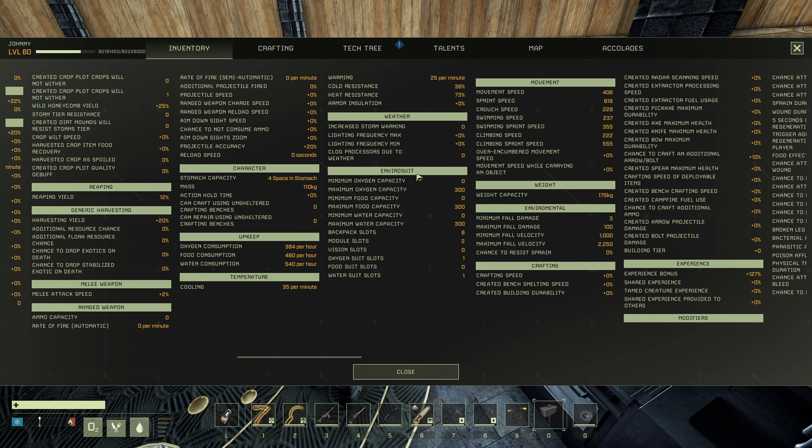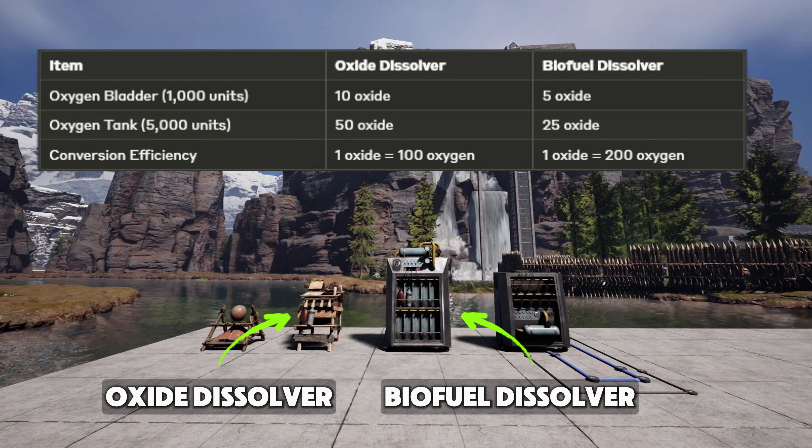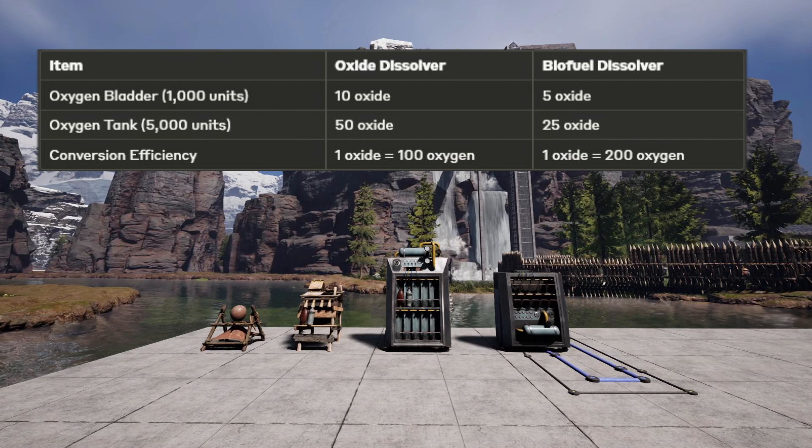To extend your oxygen capacity, you can use specialized storage items like the oxygen bladder and oxygen tank. The oxygen bladder holds 1,000 units of oxygen, while the oxygen tank can store a whopping 5,000 units. The efficiency of converting oxide to oxygen also improves as you progress through the tiers, with the biofuel dissolver in Tier 3 being the most efficient, converting 1 oxide into 200 units of oxygen.